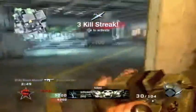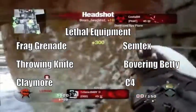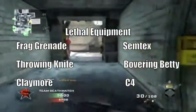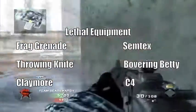Moving on to Lethal Equipment. We have the Frag and also the Semtex. Returning from Modern Warfare 2, the Throwing Knife. We've also got a mix: the Bouncing Betty and Claymores — a little old Warfare and a little new Warfare — and of course the C4.